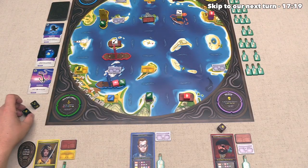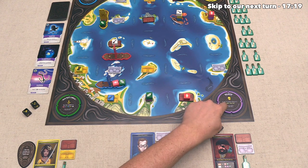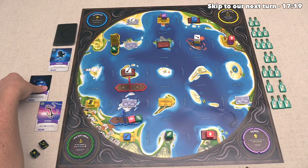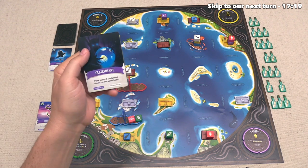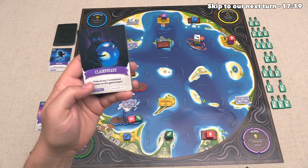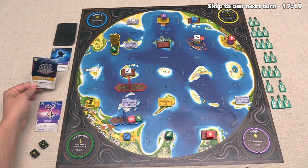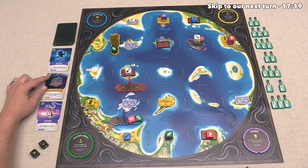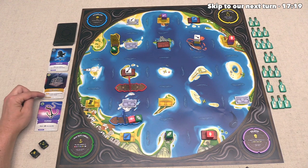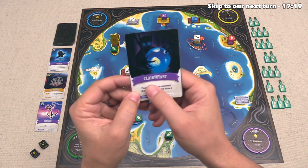They can focus in over here, and for their first and second actions, they are just going to pick up these resources. They don't want the red player to have access to that red resource, because they have that red talisman. Now, they have two more actions available, and they've decided they're actually going to use both of those actions to sail right over here, because this kraken penalty makes that move cost two actions. After that, the blue player is done, and that means the red player can go. Much like blue, they have four actions, but they are cursed by the kraken.